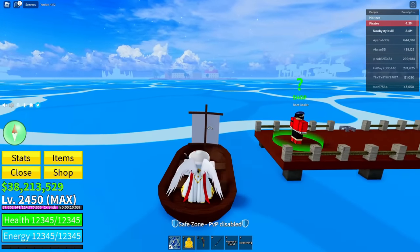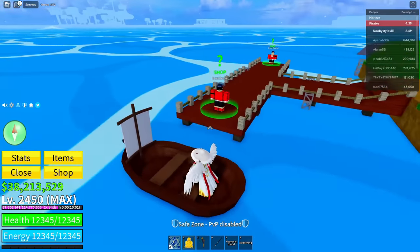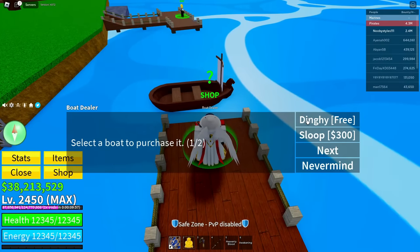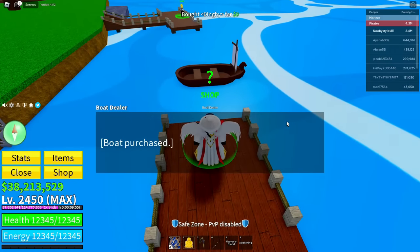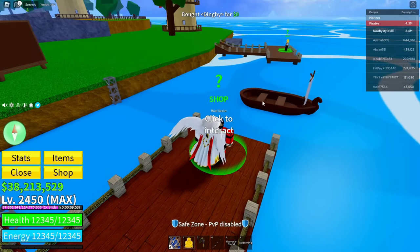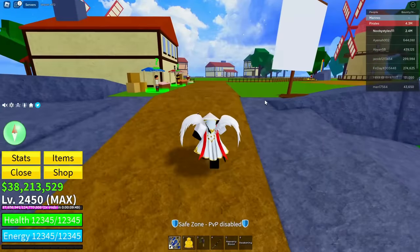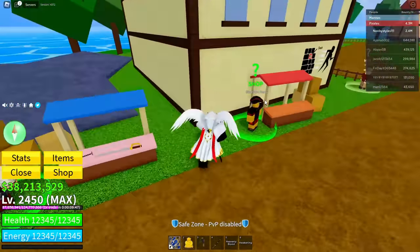After you've done that, get back in the boat and turn it toward where you bought the boat from. Go to the boat dealer, click on the free one once more — it should replace that boat with a new boat.